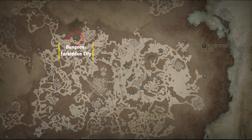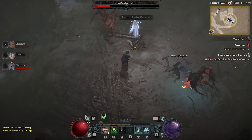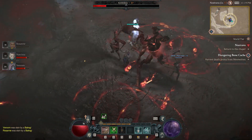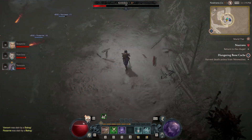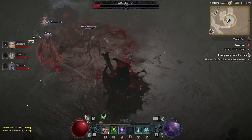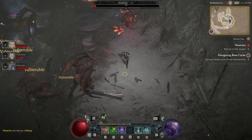Next up we have the Forbidden City dungeon, which drops the Nighthowlers aspect. This is a Druid-only offensive aspect. It makes Bloodhowl increase your critical strike chance by 5%, and Bloodhowl also affects companions and players for 3 seconds.